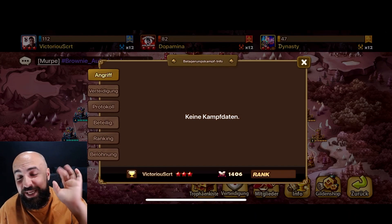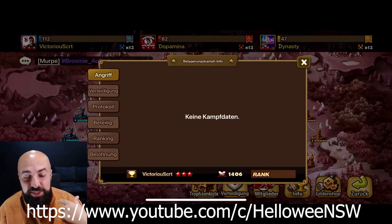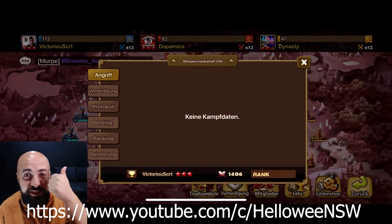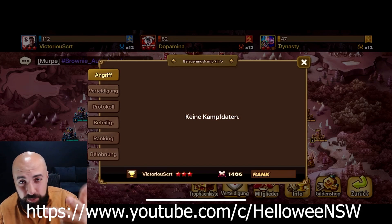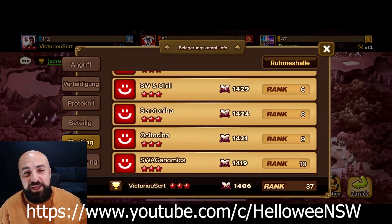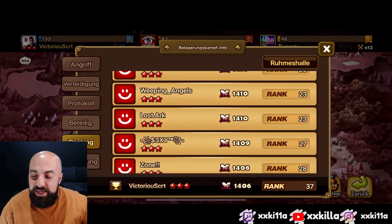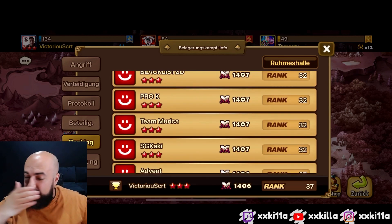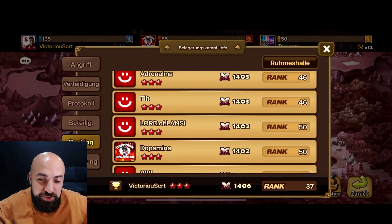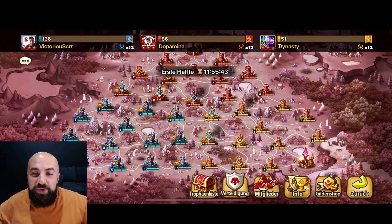We've got Halloween again for a showcase, but this time he's going to use different offenses than last time. He's from Austria, he speaks German, and he's on the global server. He's a whale - he's got a few LDs, like four, five, or six. He's ranked 37, and it's nice to see some new offenses - normal G3 siege, not top two or top five, just normal top 20s, top 30s.